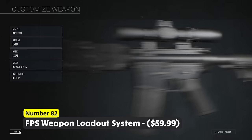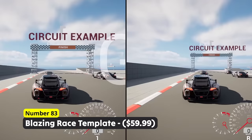Don't you have friends to play? Number 83: Blazing Race Template. Implement a racing car AI with ease and create the illusion that you have friends and are not sitting alone in your basement programming.